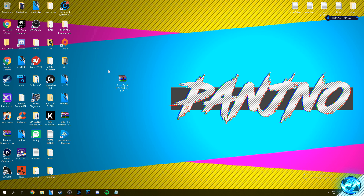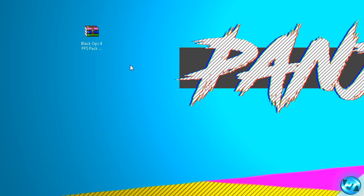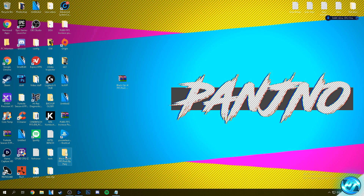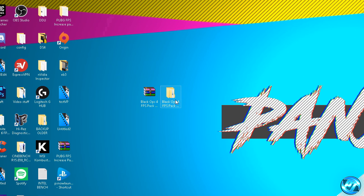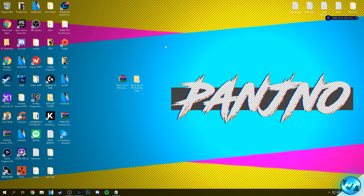Now that you guys have got one of those programs installed, what we can go ahead and do is right click on the pack you downloaded and select the extract here option. Once you guys have extracted it you'll then be given a folder on your desktop with an identical name. Go inside of the folder and you'll be met with the configs folder and an optimizations folder. We can simply exit out of that folder and we can now start by applying some optimizations.